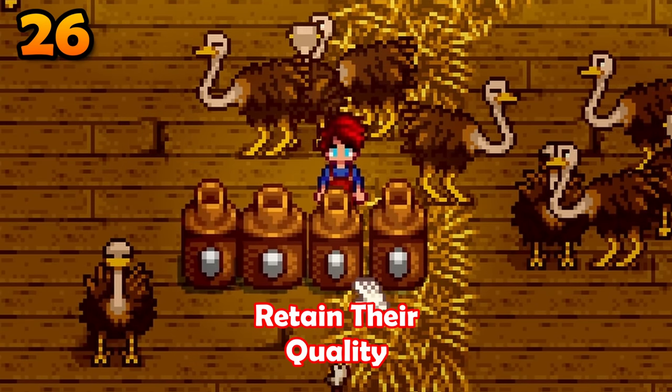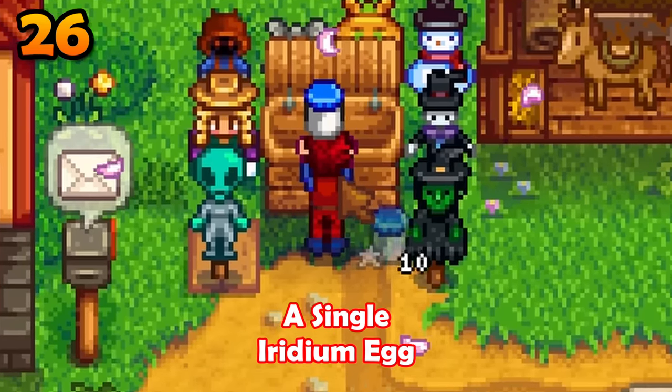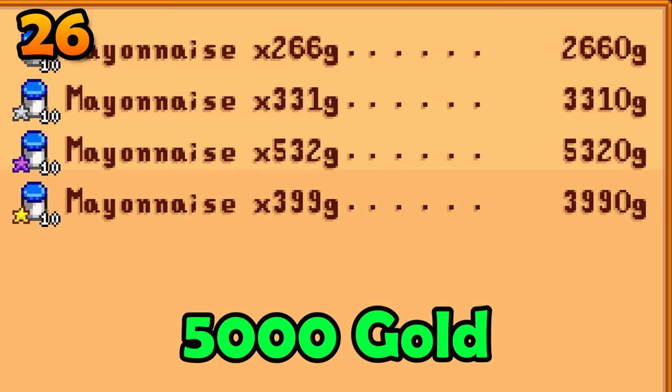Ostrich eggs will retain their quality and they create 10 mayo at a time — abuse this. A single iridium egg can make you more than 5,000 gold.